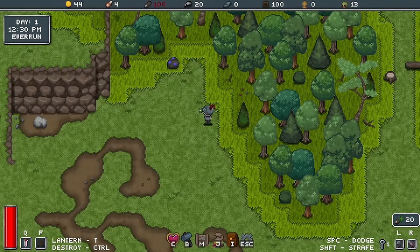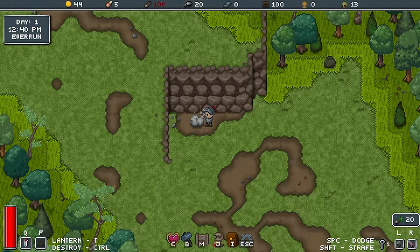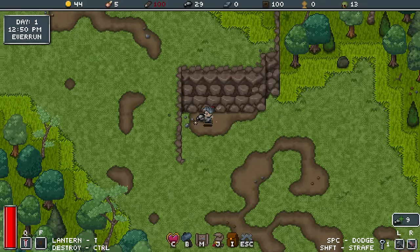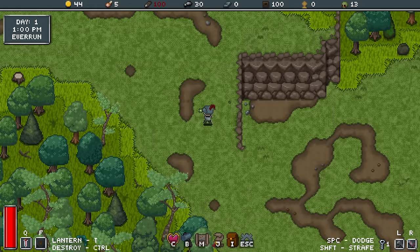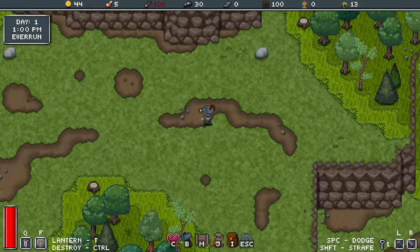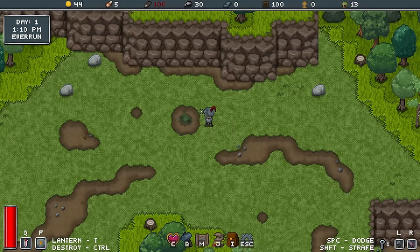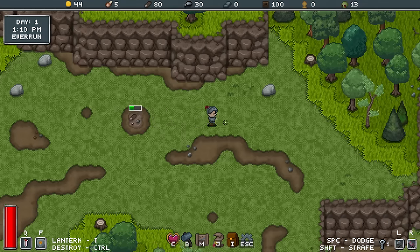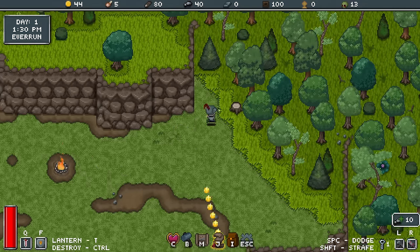I'm just going to keep collecting resources and make my way up this little ramp here. And here we go — a place to call home. It's teaching me to basically place a campfire, and we'll place it there. When we put that down, it costs a few resources and a bit of gold, and it will just sit there and build to completion.